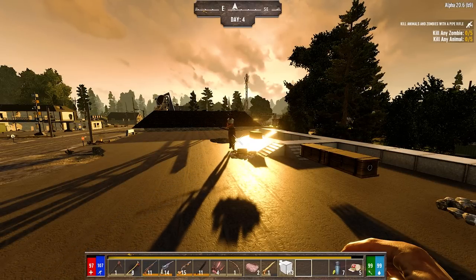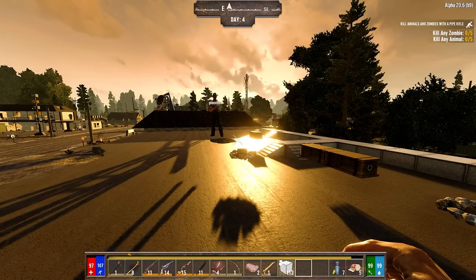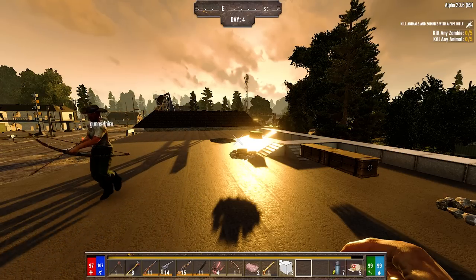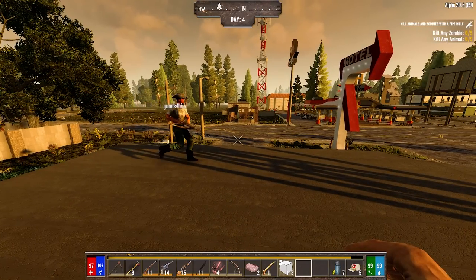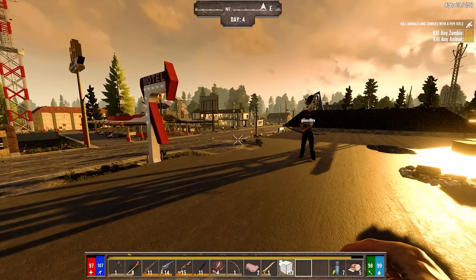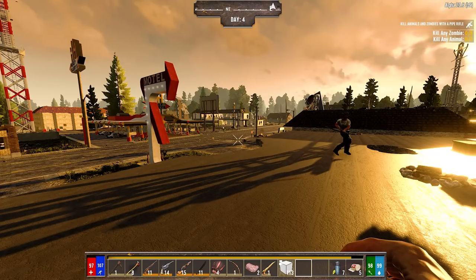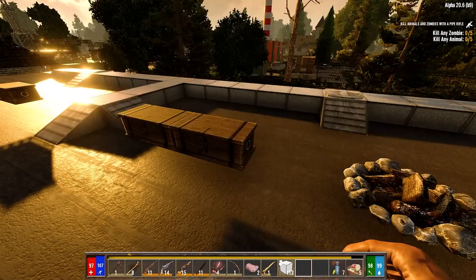Welcome back to day four of Darkness Falls mod in Seven Days to Die. Look at my leg - it's better! We played a couple episodes and then went through and reviewed your comments. Some important ones you guys were saying is that we really have to collect everything - you probably saw me not grabbing paper, eggs, and things like that.